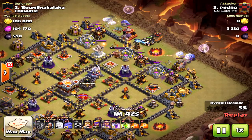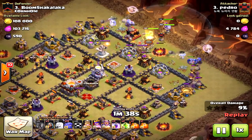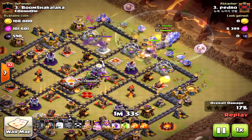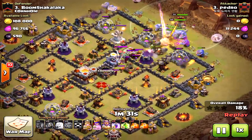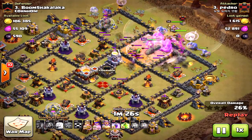He's doing the same sort of mass bowler strategy — bowlers on either side, which is pretty easy to execute, and then the core bowlers in the center. The main difference between these attacks succeeding and failing, in my opinion, is the jump spells.